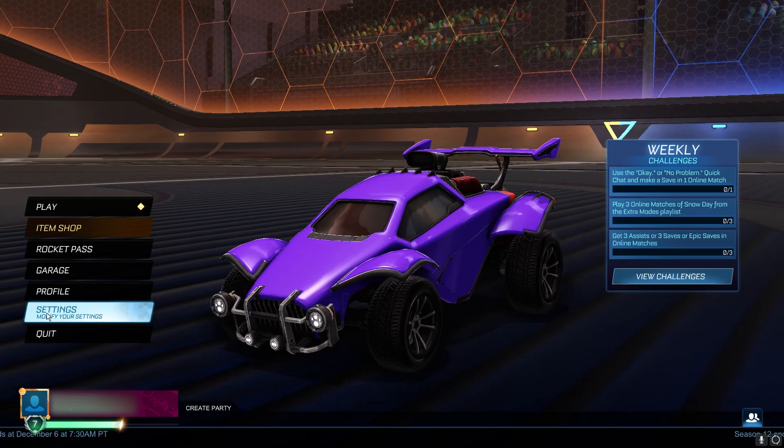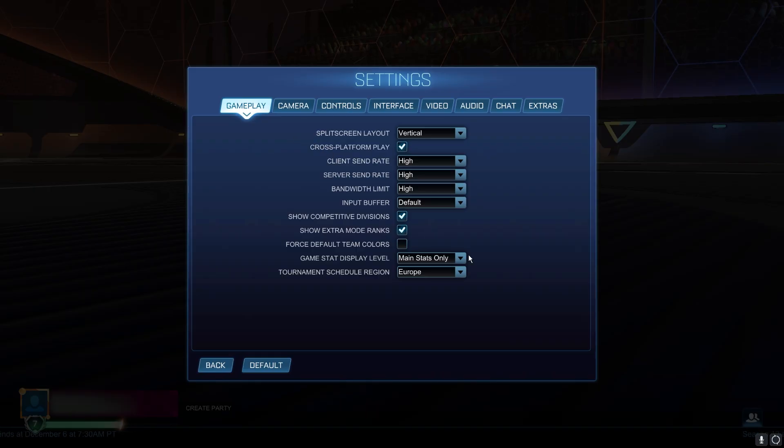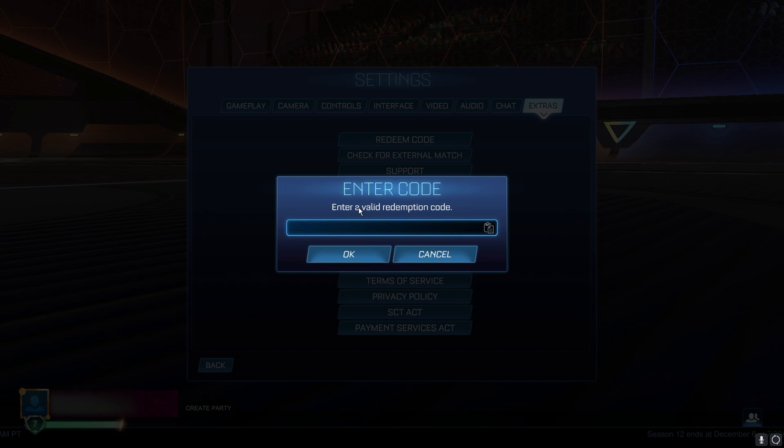And you're finally ready to redeem these codes. So we're going to Extras, then Redeem Code, and then we're finally ready to enter our final code to give you these items. The code is going to be LambHurrican.s13.redeem. This is the final code — it's going to give you all these items completely free in your game. Go ahead and click OK.